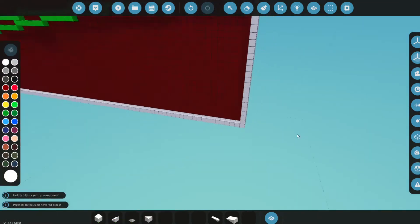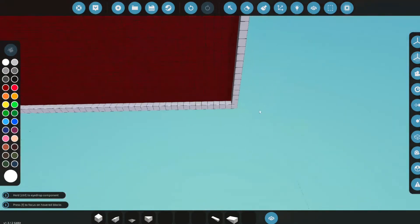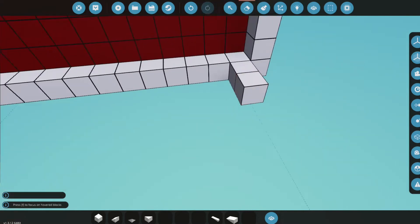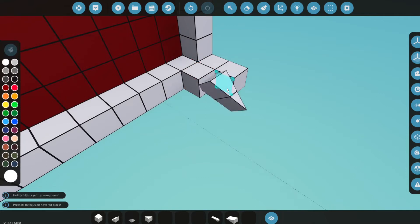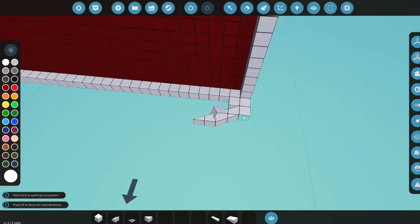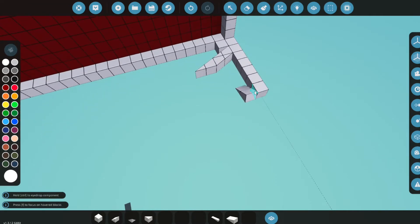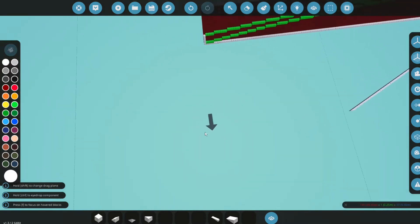Now that you have this base wall, we're going to go ahead and get the top layout of the wing. We're going to grab a simple 1x2 wedge and place it right here. Pretty much, you're going to want to get a repeating pattern going. But first, let's do the front part — the front leading edge — and start out with a simple layout to configure it.